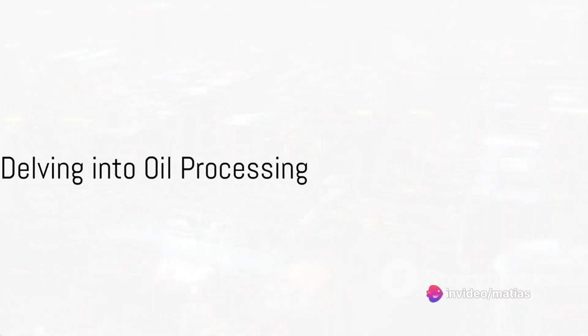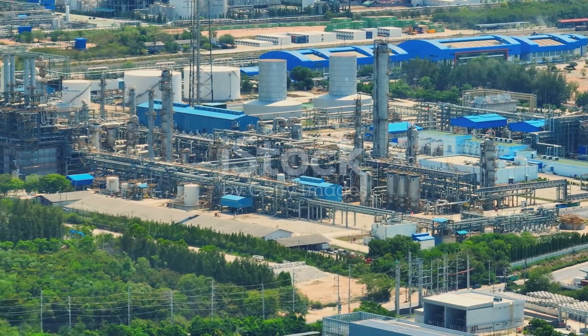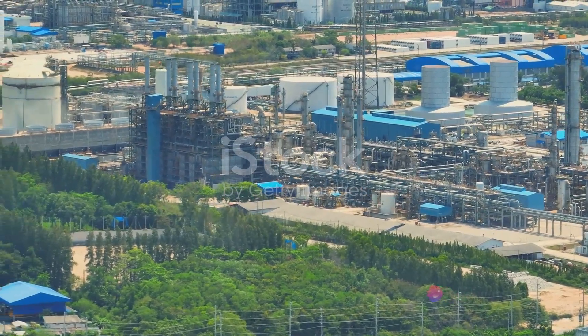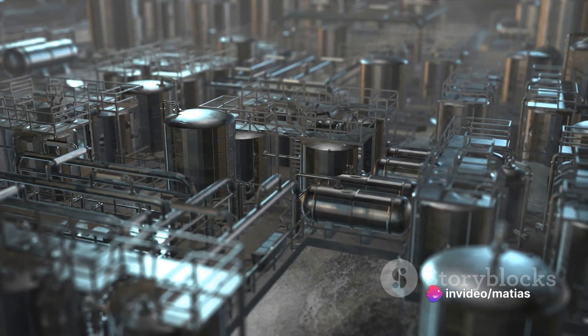Now, it's time to delve into oil processing. Oil is vital for advanced components and research. Establish oil refineries and chemical plants, and start producing plastic, sulfur, and batteries. Remember, balancing your oil products is key.